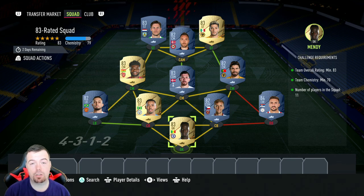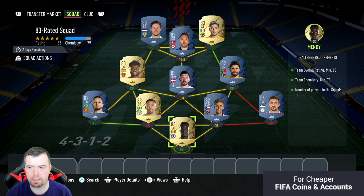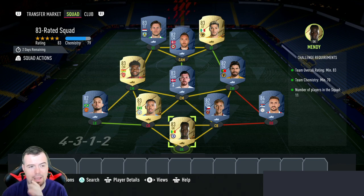Tadic is always the cheapest 84-rated player in the game, that's why he's in here at left back or right back. Then we went Premier League again — the Prem is very cheap which is kind of crazy. Low-rated players are ridiculously cheap right now, just bear in mind they might go up because of these SBCs, but I can't see them going up by much.